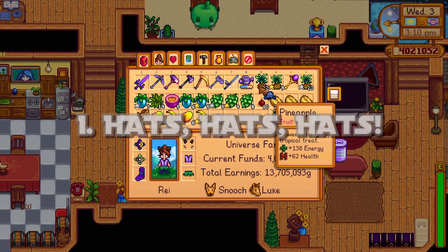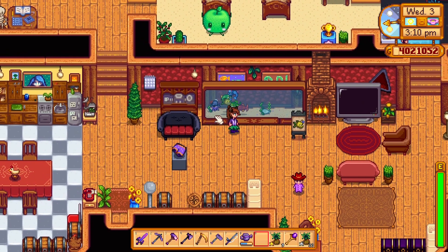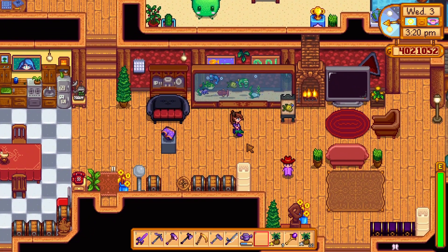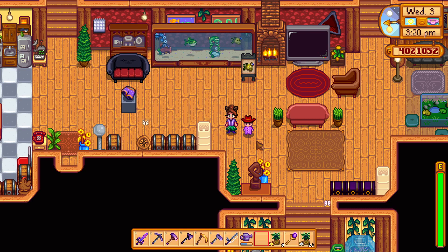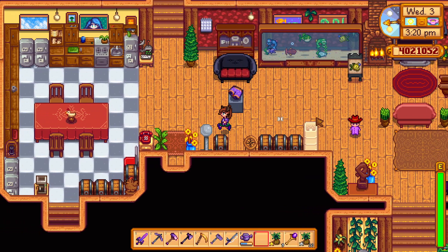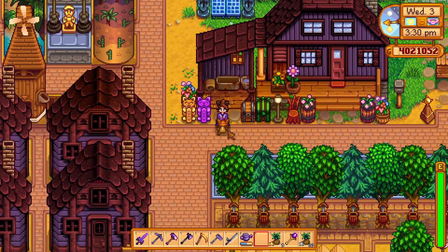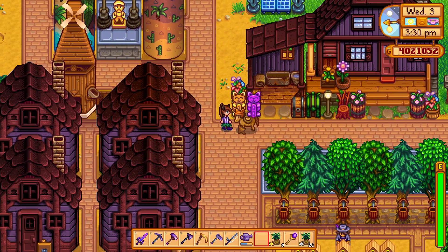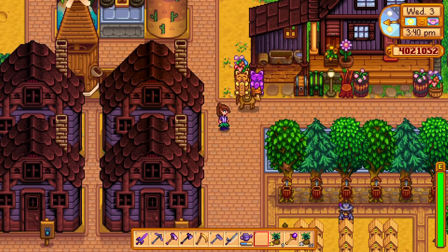A big easter egg in this game is hats. You can put a hat on your little character — he's a pirate now. You can also put hats on your kids; I've got both my kids matching in little cowboy hats. And then the other thing you can put hats on is your horse. I've got the little tiger slime hat on him right now and I'm gonna switch it out with my cat ears.